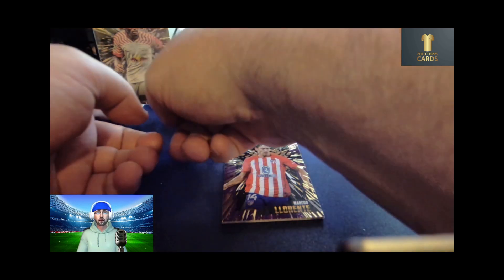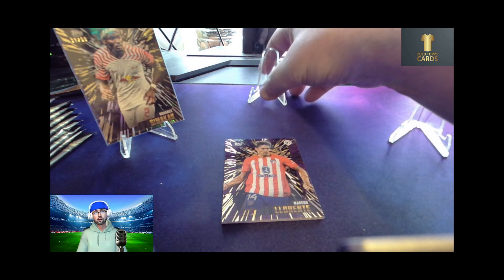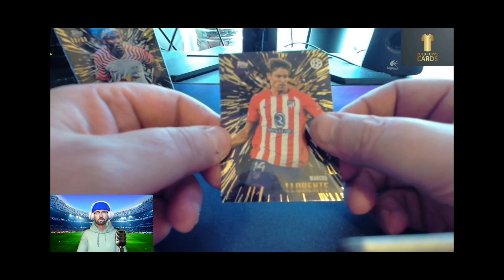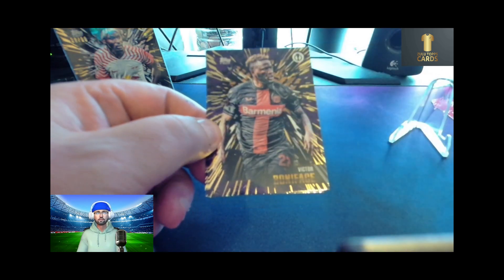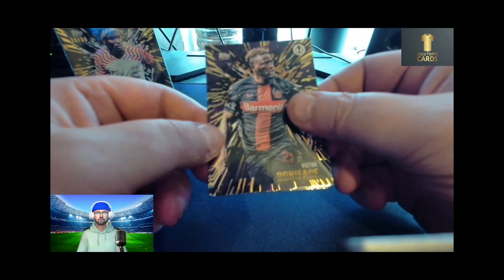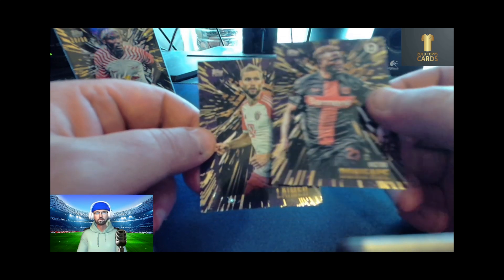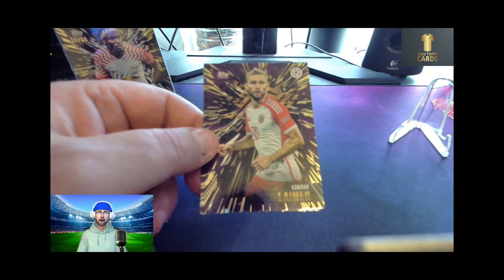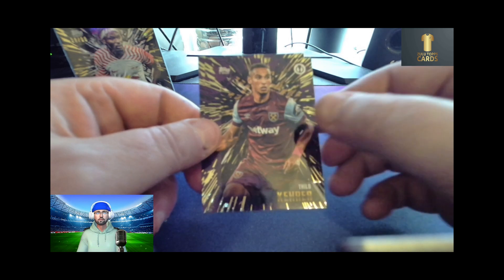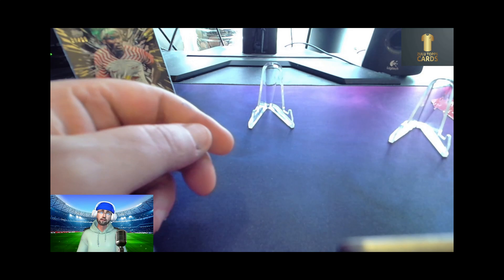There's our first parallel — there we go. So now we have Marcus Llorente, base card. Still nice cards — they really have a nice feel to them, probably one of the best football cards, one of my favourites. We've got a Conrad Lehmann, a Philo Carer, and a Bruno of Newcastle United.